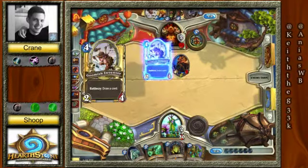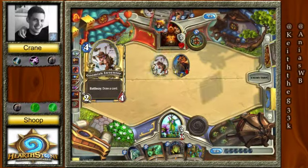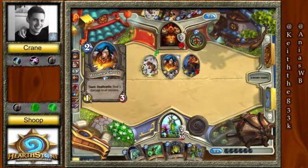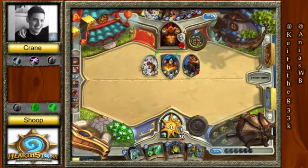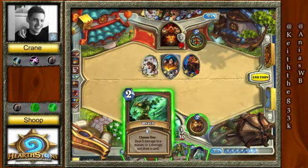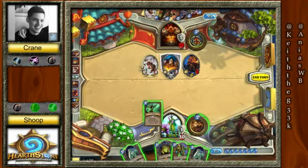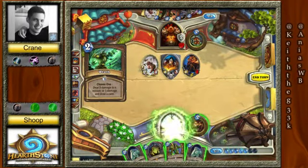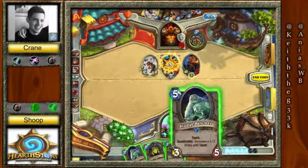Also, the further in the game you go, the less effective Swipe is. Very true — use it before there's Patron, otherwise you're buffing them. So, very smart: getting the Wrath off now so that the Whirlwind effect does not happen with the Grim Patron out there.